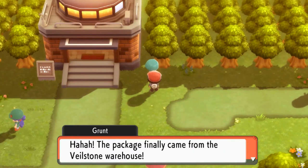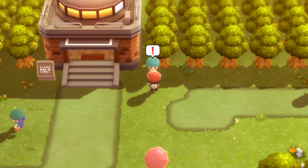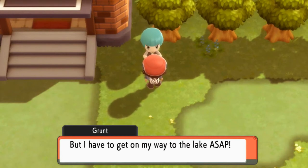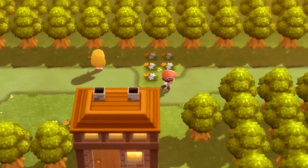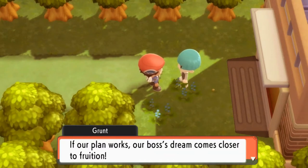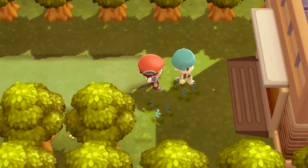After winning our fourth badge, you talk to this guy and he says the package finally came from the Veilstone warehouse, and it's his job to deliver it to the lake — no failure allowed, no wandering off into the Great Marsh. Then a Team Galactic grunt shows up saying we were eavesdropping. He says he's in a hurry to get to the lake and warns us not to follow him. He mentions their boss's dream and his ideal world coming closer to fruition.